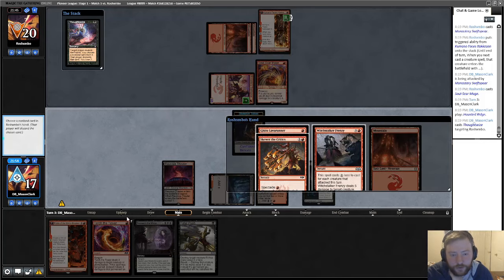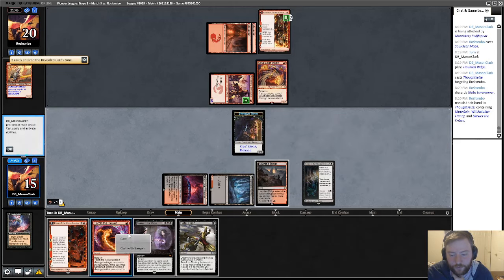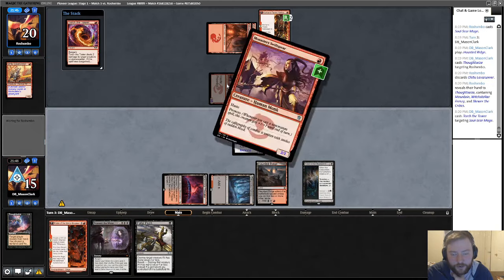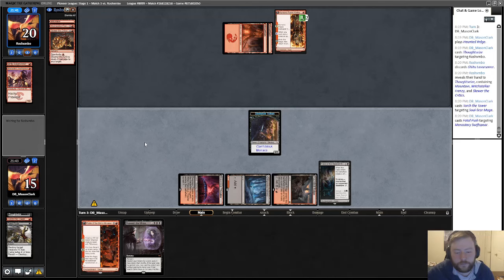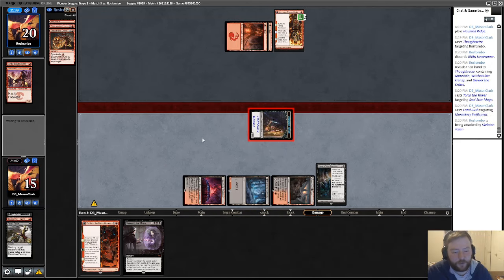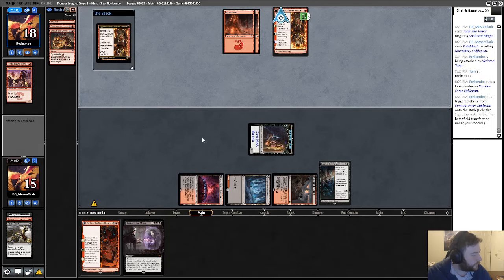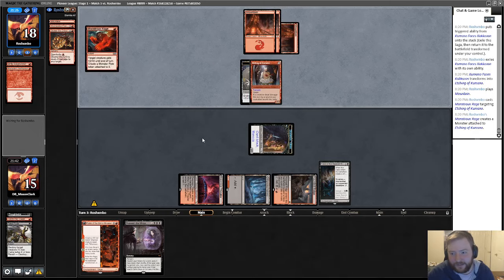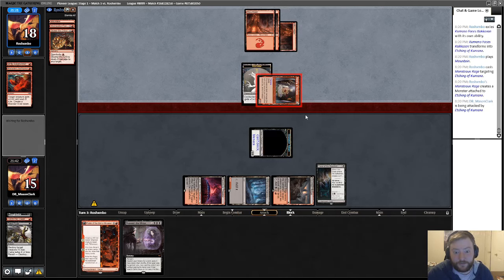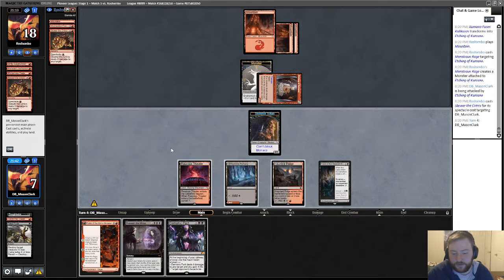Witch Stalker's Frenzy is still in their deck, lucky for me. My guy trades with that so we'll get rid of the Lava Runner, I'll Torch the Tower on the one-two, then Fatal Push this, attack for two, and then my Fable the Mirror Breaker will trade off and life will be good. Oh that's a five-three so we have threes. Maybe just firing off my Fatal Push immediately was bad — we're going to F6, forgot they played this card because I just died to it last game.